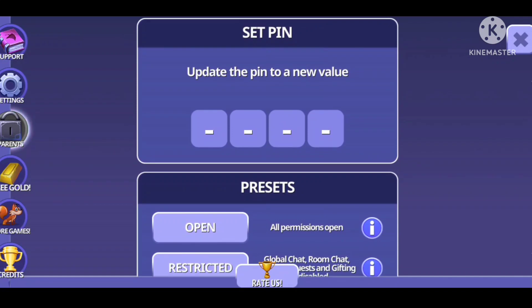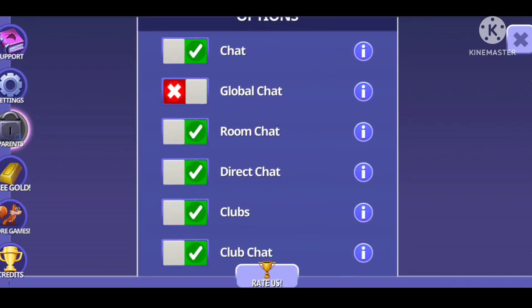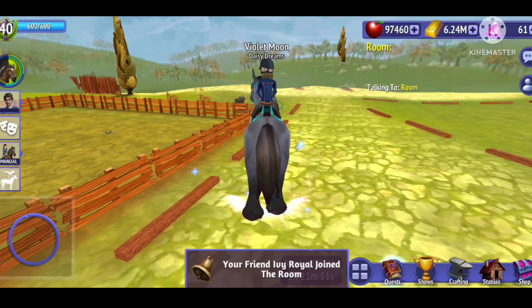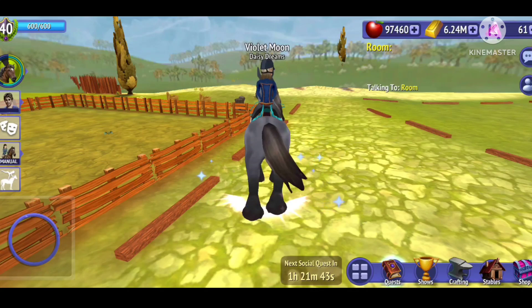What color would it be considered? Is it a gray or a blue roan? Because it almost looks like a blue roan. But I don't think it is. I think it would be considered a gray. This one just calls it a gray black, which is not — I mean, doesn't it kind of have blue roaning? Is anyone else seeing it?